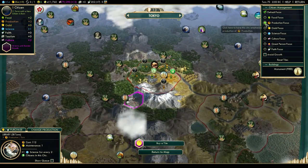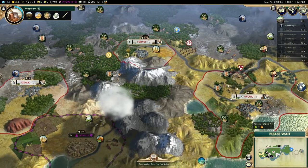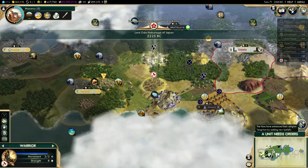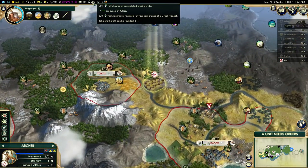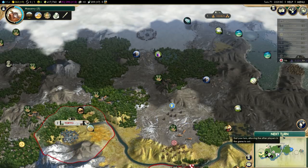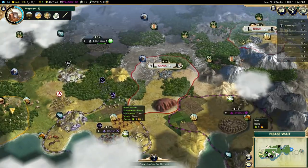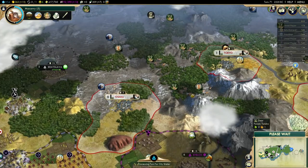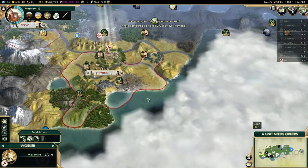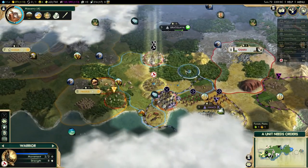Is he willing to declare war on Ashurbanipal for furs? Yeah, that's not the best deal ever. I could pay him gold per turn, flat gold, or wait a little bit longer - this is only turn 69 and remember this is epic speed. This is my next city settled. I need to get the wine improved. Oh wait - he actually declared war on Ashurbanipal on his own! That saves me some money. Thanks, bro. That's Tokyo settled.